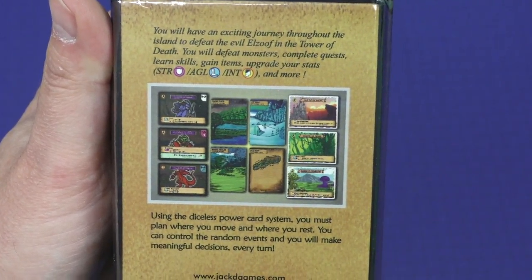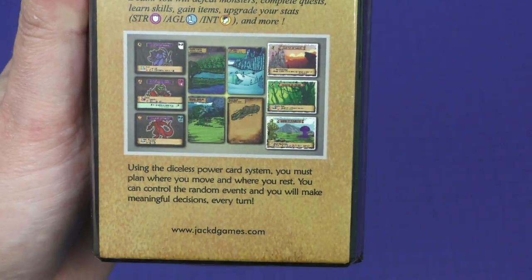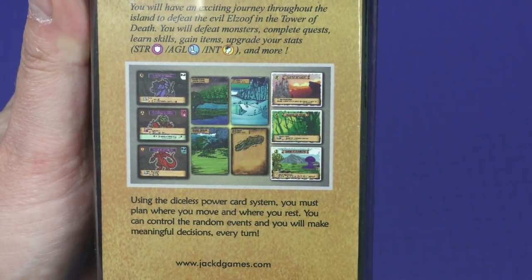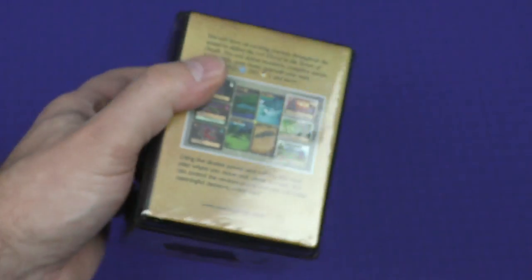You will defeat monsters, complete quests, learn skills, gain items, upgrade your stats, and more. Using the Diceless Power Card system, you must plan where you move and where you rest. You will control the random events and you will make meaningful decisions every turn.